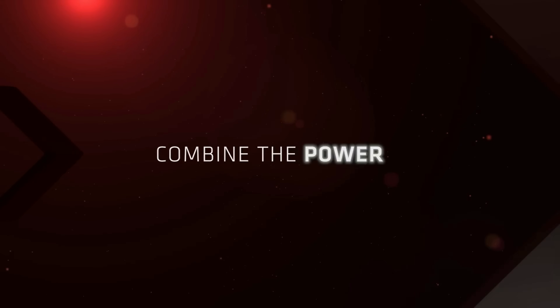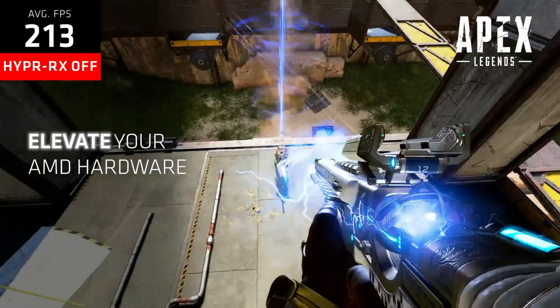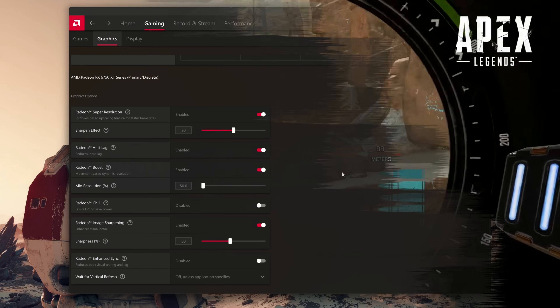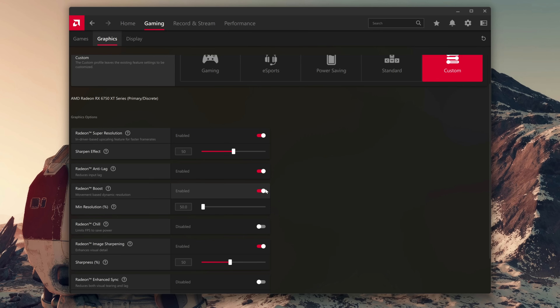If you don't know what HyperRX is — it's a mix of several features enabled at once. For games without a HyperTuned profile, it enables RSR (Radeon Super Resolution, basically FSR 1.0 algorithm), plus Radeon Boost, Radeon Anti-Lag, and sometimes AMD Fluid Motion Frames — all at the same time. If a game has a HyperTuned profile, AMD made a specific profile for it and will use FSR instead of RSR, if the game supports FSR.